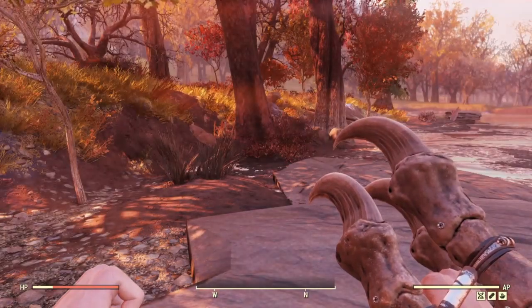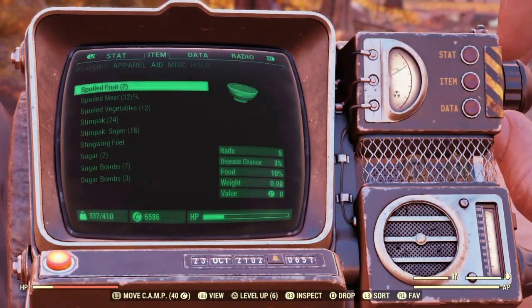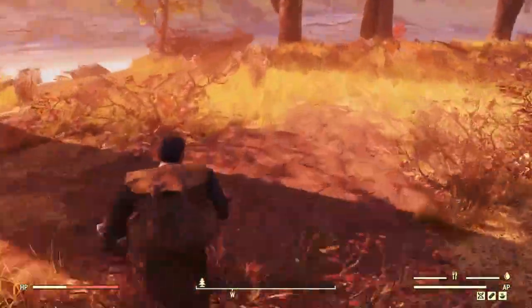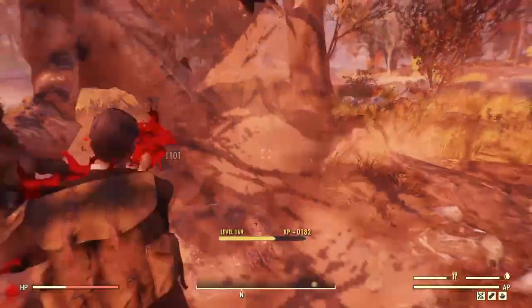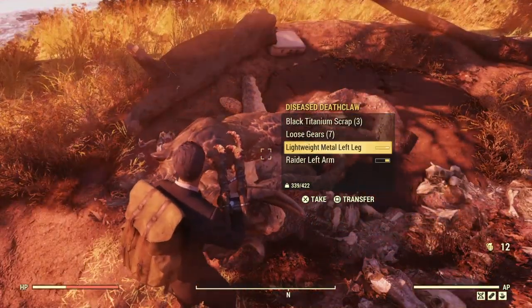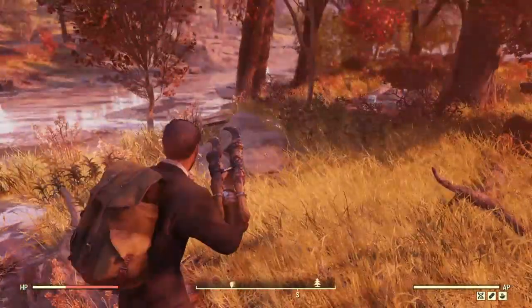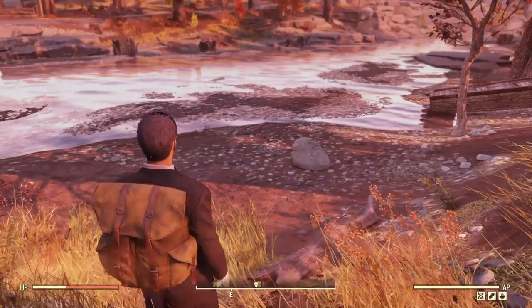Here we are at Deathclaw Island. I don't have any Whiskey left, so I'll use something like Psycho or Fury — Psycho Buff gives plus 3 strength. The build does rely heavily on chems and alcohol. That Deathclaw was level 21, and it took 1,101 damage straight away — easily taken down. And that was 1,200 on-screen damage.